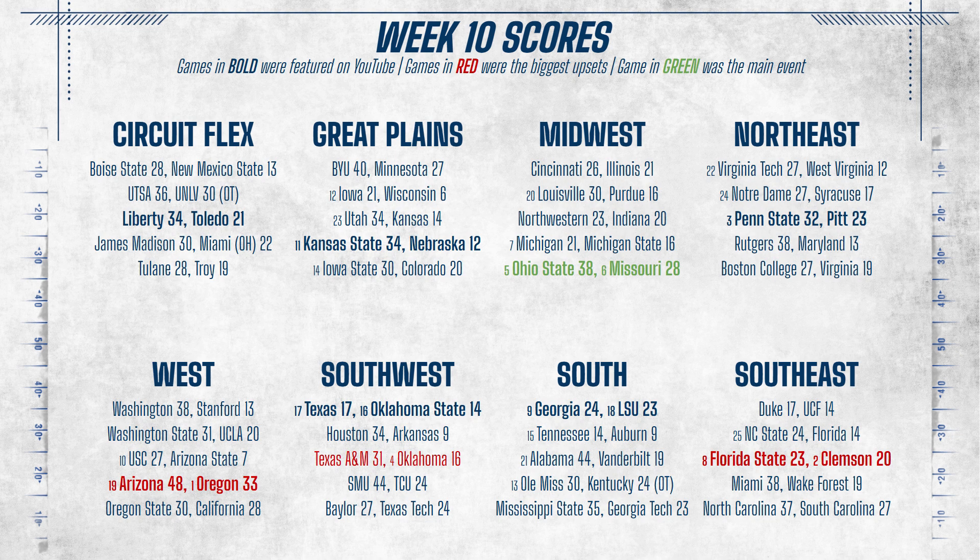The Clemson-Florida State game was pretty close. Clemson drove down to the Florida State 37-yard line, but without any timeouts they couldn't stop the clock to set up a game-tying field goal, and the Seminoles escaped with an upset win. We thought UCF was turning things around after giving Florida State their first loss of the season last week, but instead they got upset in Durham by Duke.